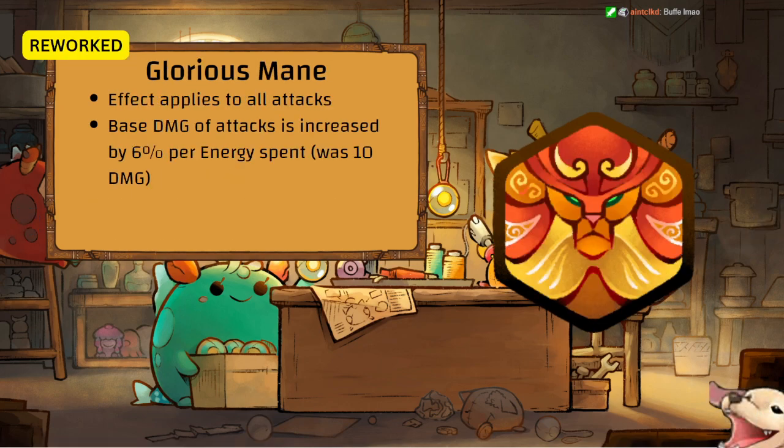Glorious Mane's effect now applies to all attacks, not just single attack cards. It's now changed to base damage of attacks increased by 6 percent per energy spent — no longer a flat damage of 10. Is it better or worse? Honestly, if it still has that clause that it doesn't gain energy fragments, it's still really bad. We'll find out when the season starts.